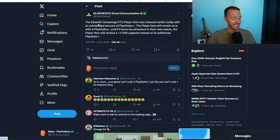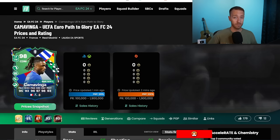But EA said that the Kamavinga PTG was released earlier with an unintended amount of playstyle pluses. They kept the item the same. They did not change anything and go back on their upgrade for it. They said that if France are victorious, which they were, the player item would receive an additional plus one upgrade instead of an additional playstyle plus. So they didn't want to go to five playstyle pluses.